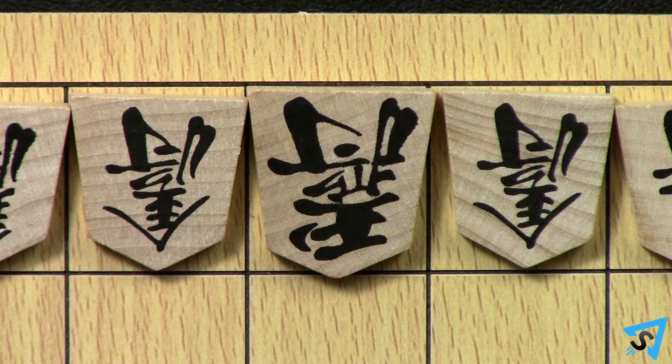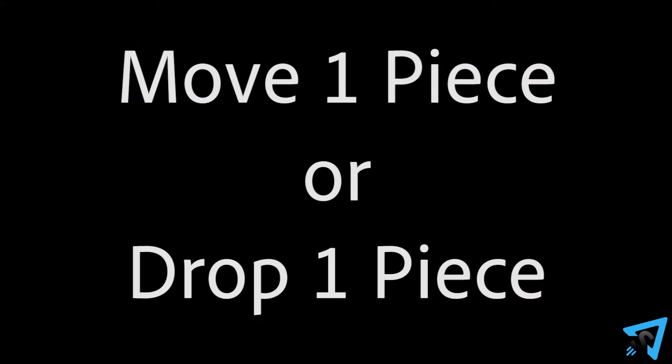The opposing king will have an extra mark differentiating it. Pick a player to go first, then turns alternate. On your turn, you must move one piece or drop one piece.